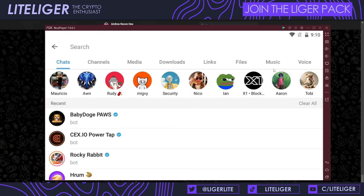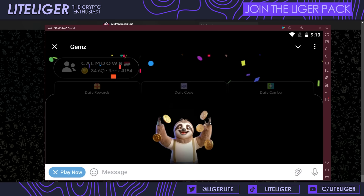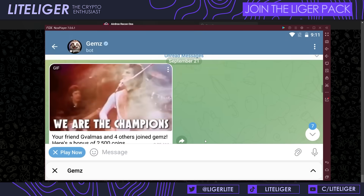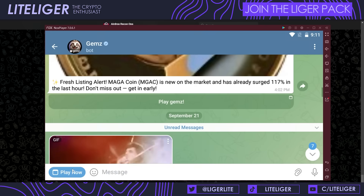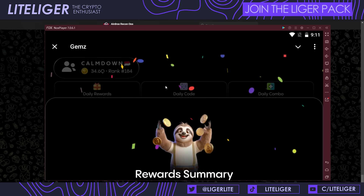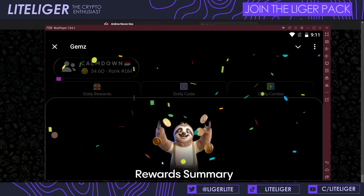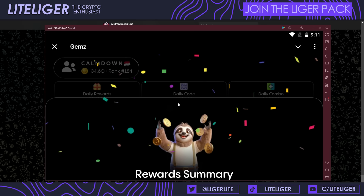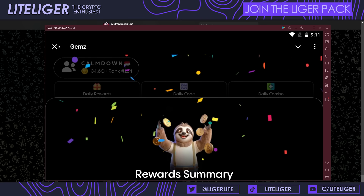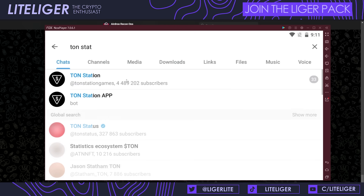Then we have Gems, which comes from legacy game developers. This one has a person who was part of creating FarmVille, and the Zynga CEO is involved. The emulator is having some trouble running it, but Gems has been growing at a very good pace and is relatively new compared to some of the bigger apps. This is going to be a big game.